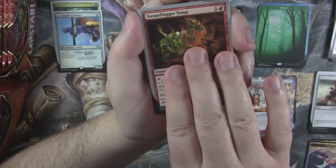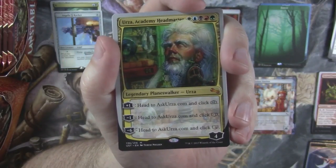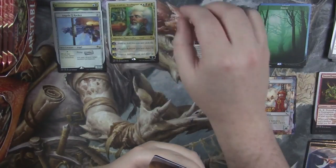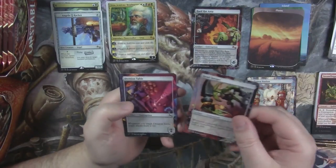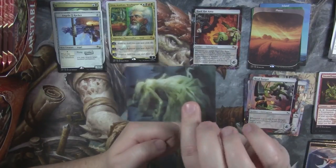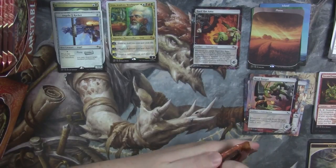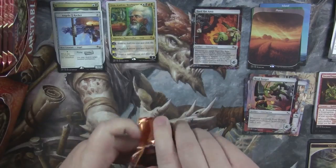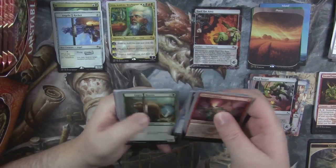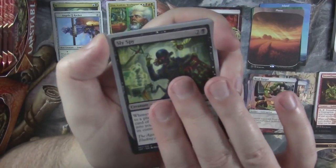And then we got a Steam Flogger Temp. We hit an Urza! I now have 3 copies of this Planeswalker — I've opened 3 boxes of this set and hit Urza every time. Full Art Planes, Headbanger, Division Table. So Urza is crazy: you go to askurza.com and click plus 1, minus 1, or minus 6, and it'll randomly generate you a plus, minus, or ultimate ability from any Planeswalker that had been printed previously.